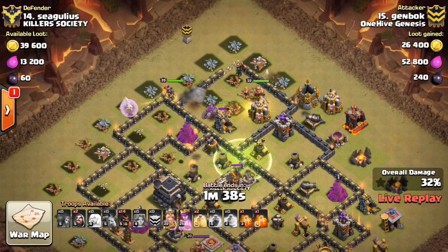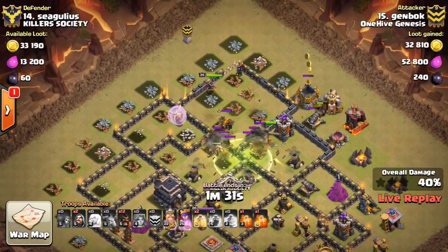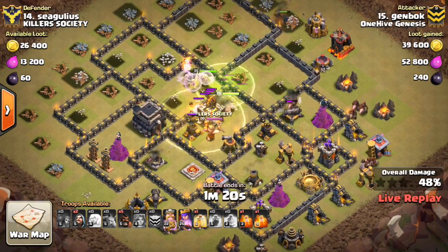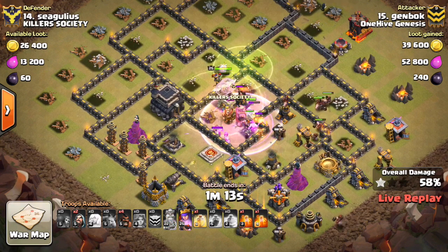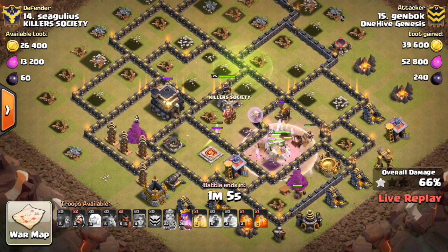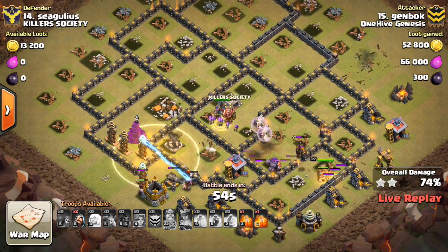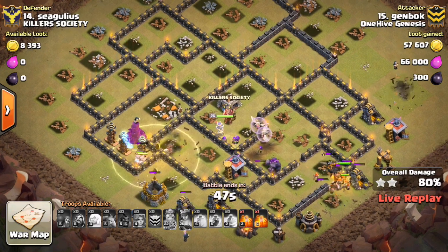This guy obviously did not watch my video on how to build an anti-Valk base, because it is perfect for Valks. Drops down that jump — they have access to the entire core, and I'm guessing there's some Giant Bombs in there. Sprinkles in these hogs around the outside — no possibilities for double Giant Bombs really, maybe a few singles. They get in there, take out the Defensive King. Those healers got great value, they're still up healing things. There's that Tesla Farm bottom left — looks like he's going to save the heal for that. Luckily those healers got on the hogs for a moment, so the hogs are pretty much full health going into the Tesla Farm. Deploys a few more. That heal spell missed a little bit, but they'll get in the heal spell in just a moment. The Queen's helping on that X-Bow anyway. Crushed this base — awesome attack to Genbok.